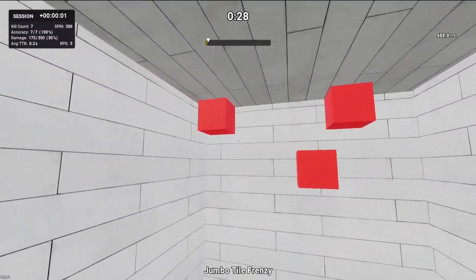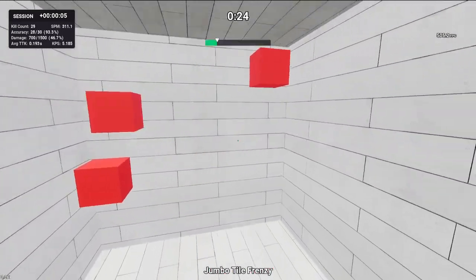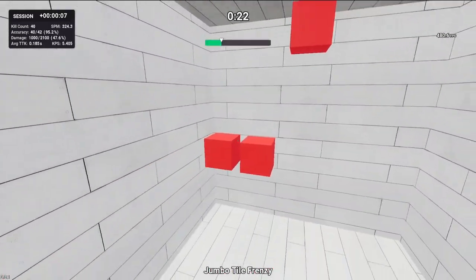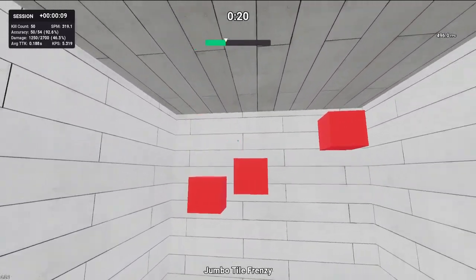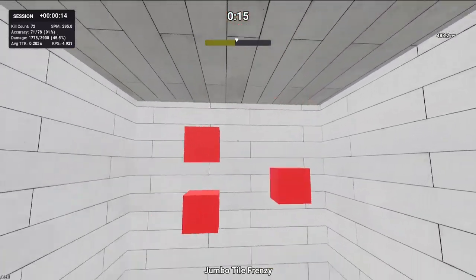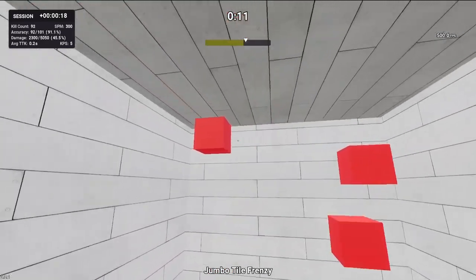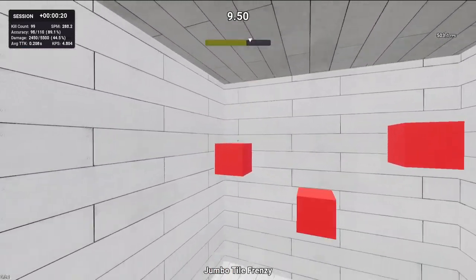This scenario is called Jumbo Tile Frenzy — this is where we're going to up our speed. For this you'll be flicking two targets as fast as you can. Make sure whenever you flick you hit the center of the target. Edge flicking is what it's called when you barely hit the edge of a target — if you're edge flicking in Fortnite you'll see way more low damage shots. You'll be playing this scenario three times.